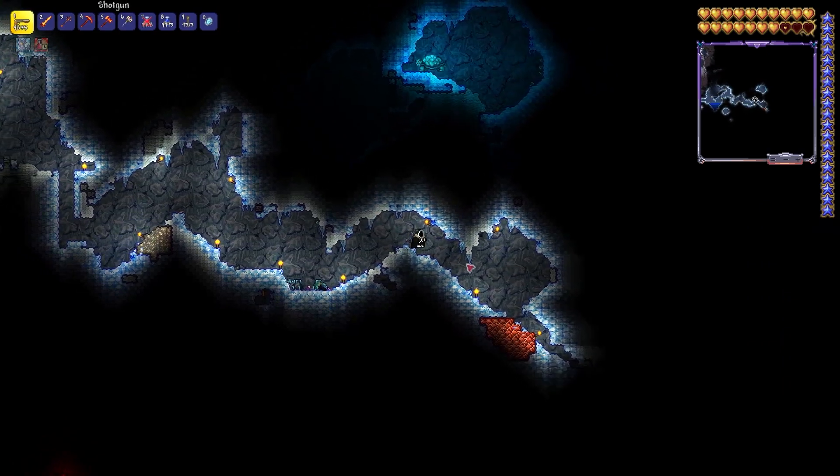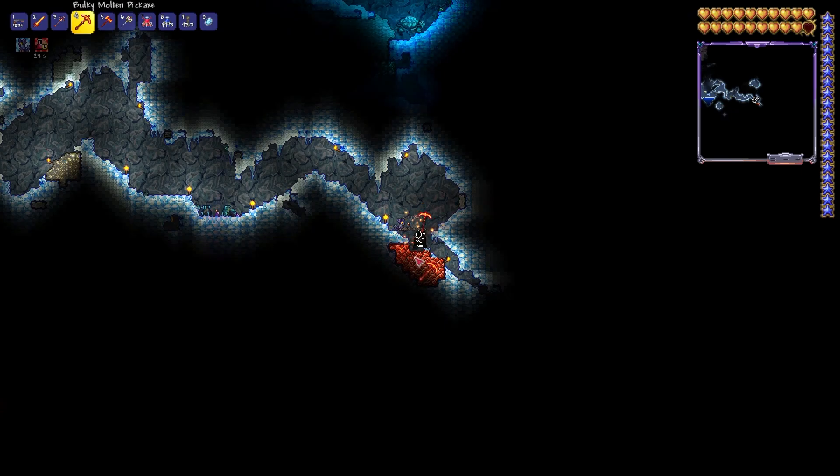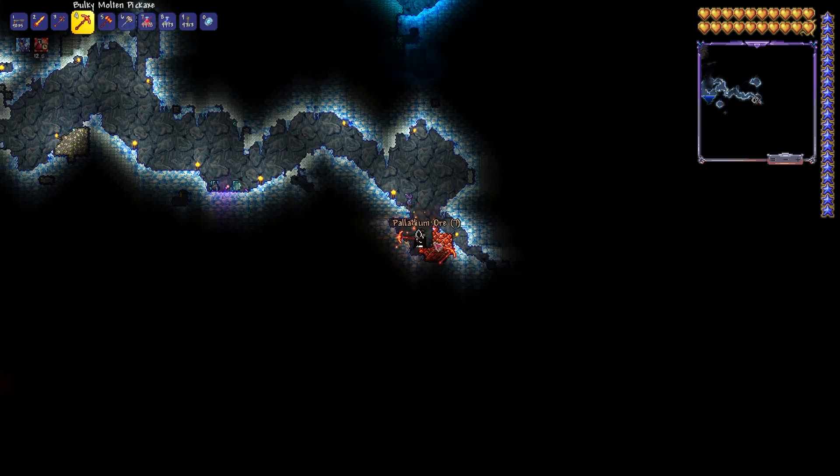There's the ore right there — that's what it looks like. I guess it's not as bright of an orange as I thought. You're going to need your molten tools for it, created from before you killed the Wall of Flesh. Hopefully you paid attention to that video, because that's how you get your molten armor and tools.